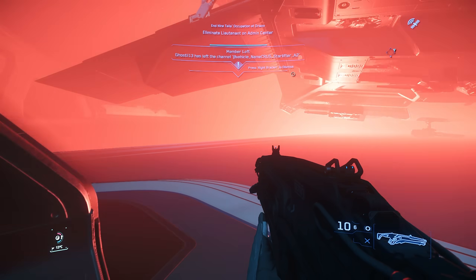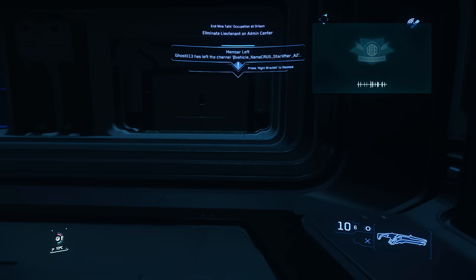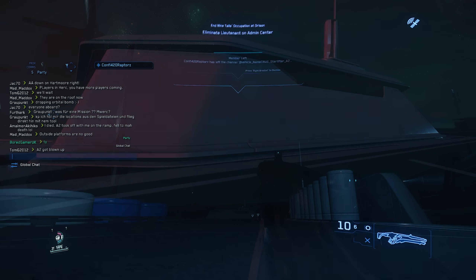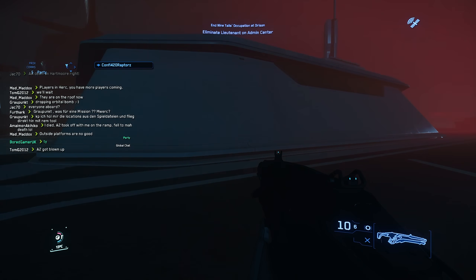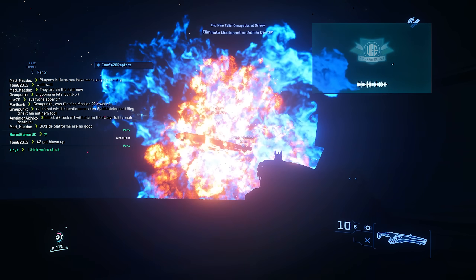There are some other updates and fixes in the patch too. They made many adjustments to ground vehicles, reducing speeds across the board — a huge amount of them have had speeds reduced — and they've increased the speeds of the Greycat PTV, that little buggy. Players landing at docking port 4 in Orison Spaceport should no longer receive a trespassing warning and crime stat.